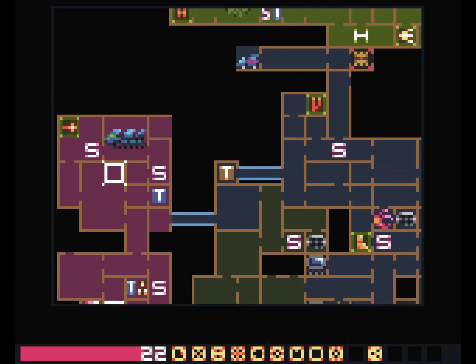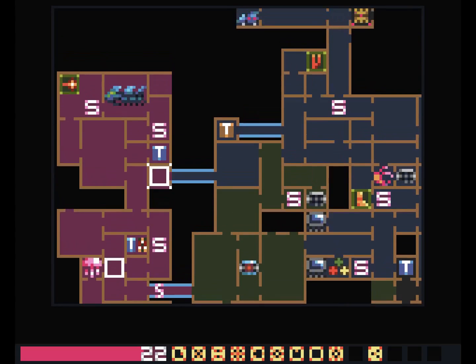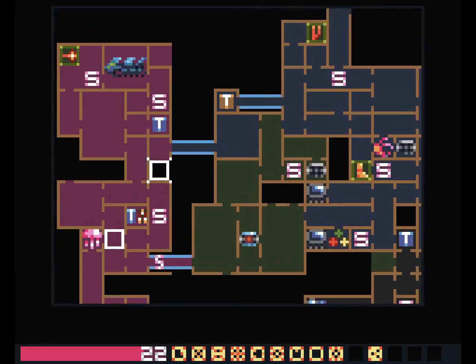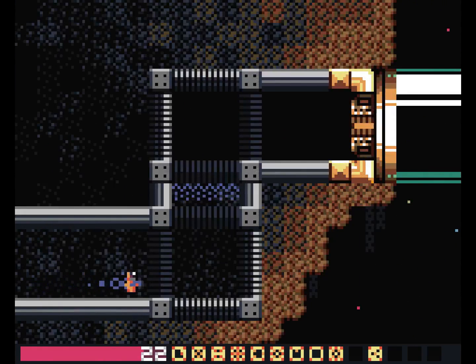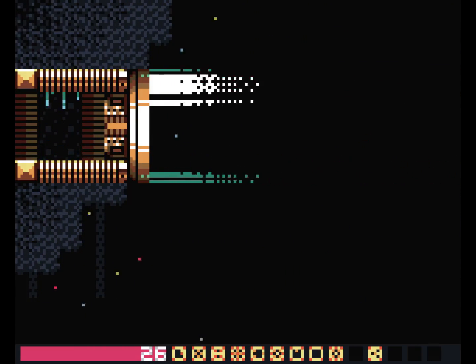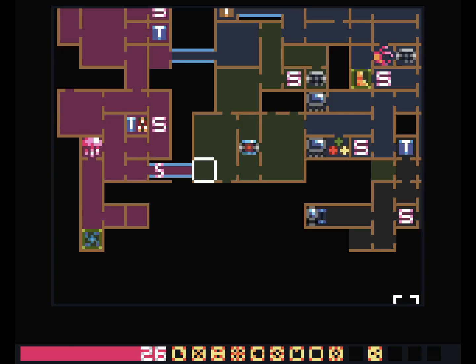I don't specifically remember if there were any other gold barriers up here. Dash booster V might get me in there. I remember what this is — yes, that's where I just was. Let's go around to that now, and from there I can check up in the above place. That's another new place I can go.